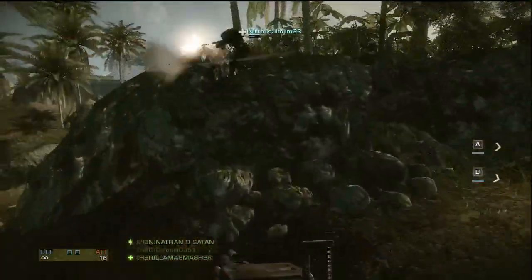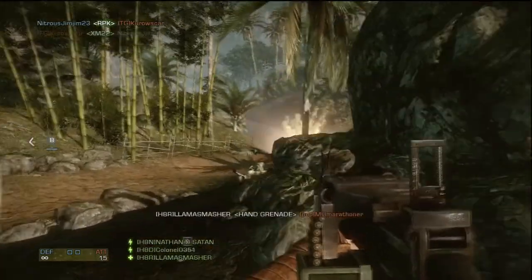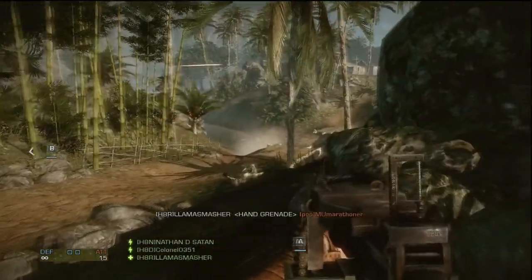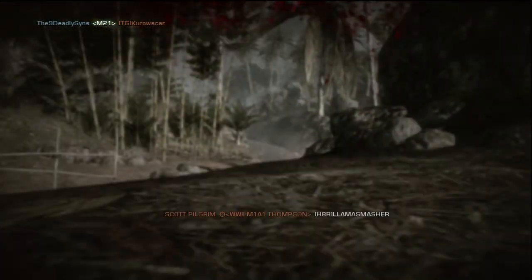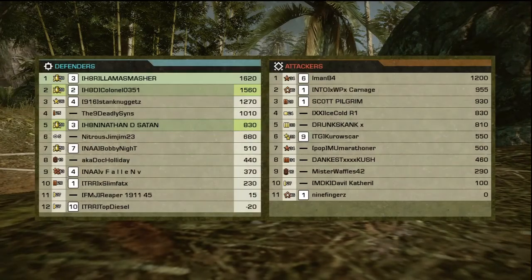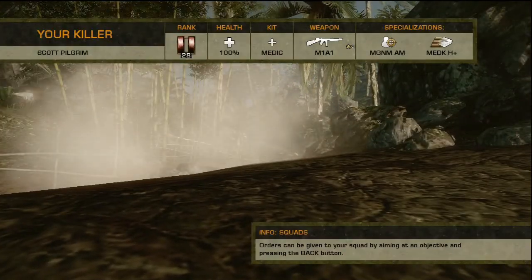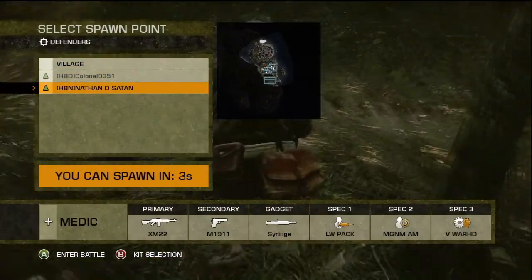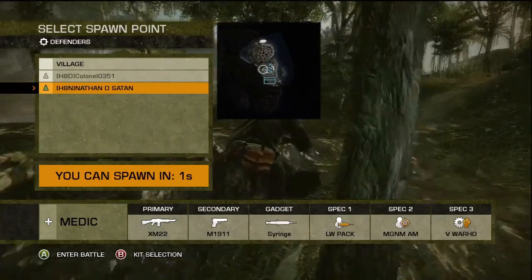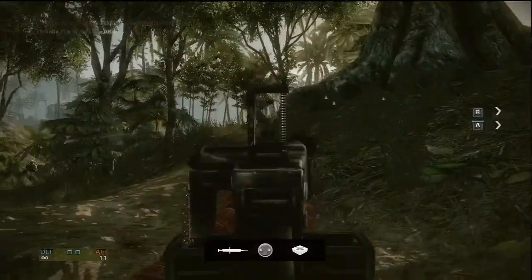I saw a grenade come out of the river at me so I just threw one back and got a kill — totally random. You've got to keep up the assault the whole time. I like to look at defending as attacking too, but you have to do it smart. You can't have your entire squad run around their base, and if they're not an aggressive team, there's no point being in their base at all.